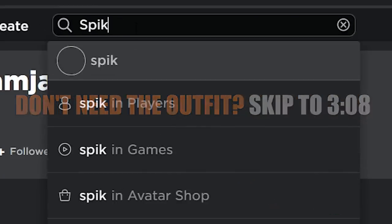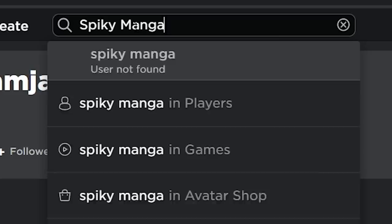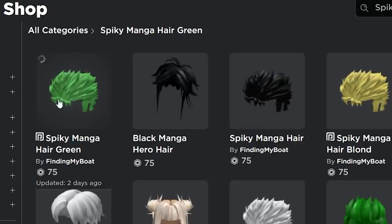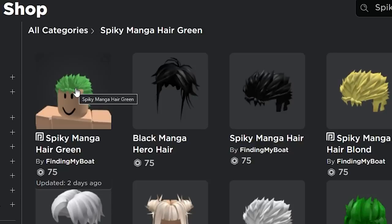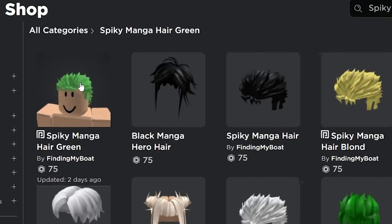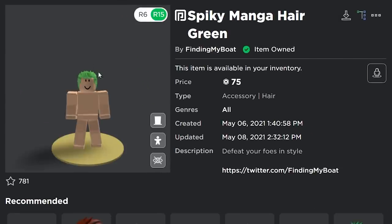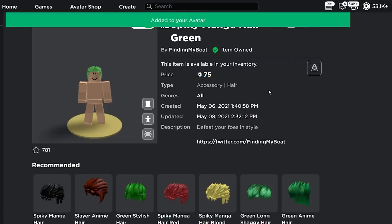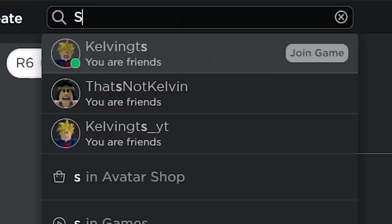First item: Spiky Manga Hair Green. It's a pretty brand new hair actually, it's just been made like a few days ago and it's perfect for Zoro. For 75 Robux, put that on. Next up is gonna be a serious face.